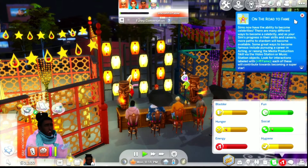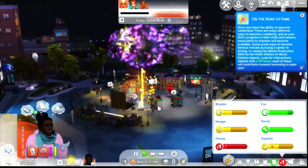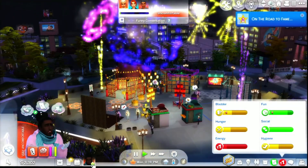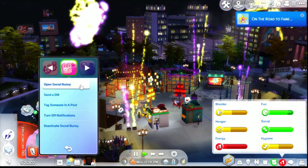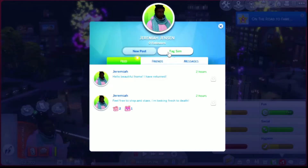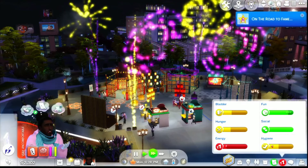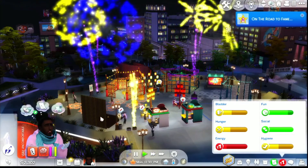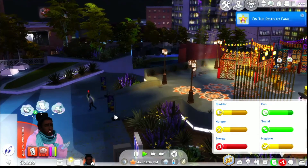On the road to fame - I don't know if I want fame, I'll leave it just because I know you can get free stuff in the mail. Let's go home. Post about it on Social Bunny. It says 'go experience some events to post about' - I literally won a competition. There's fireworks and everything. But okay, we'll go home. We'll use that public stall and then I didn't buy any food, so I guess we're going to be hungry.